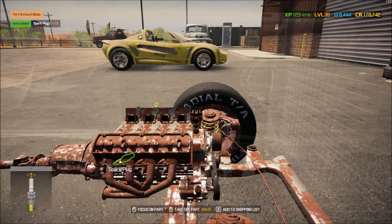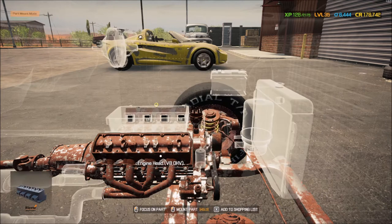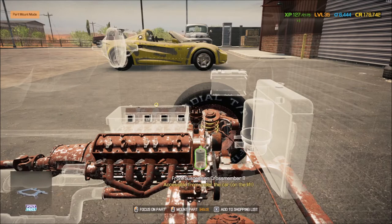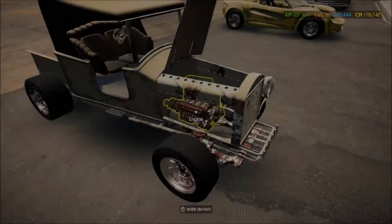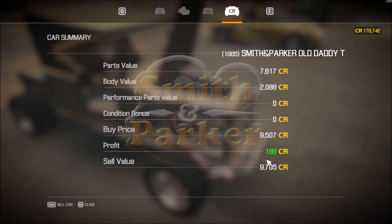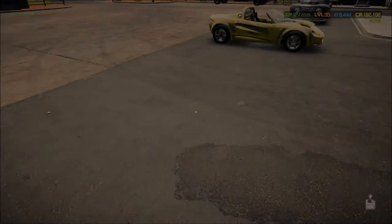So what I'm going to do is take as many parts off here as possible. What is our sell value at right now? 100 — okay, so I've taken some parts off and I'm still making 200 bucks on the car. Sold!